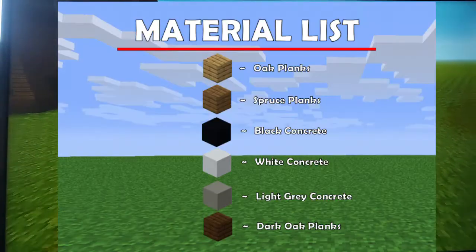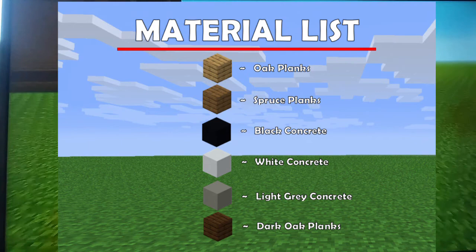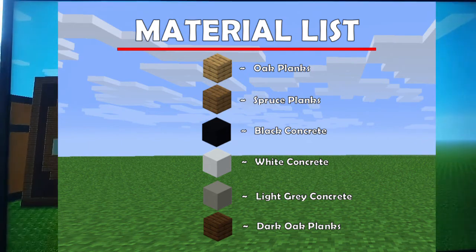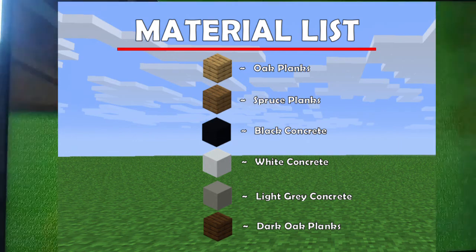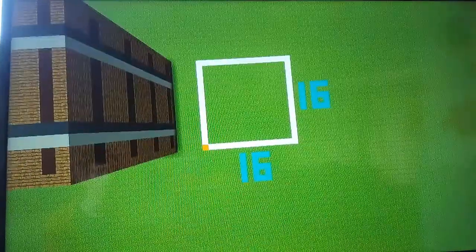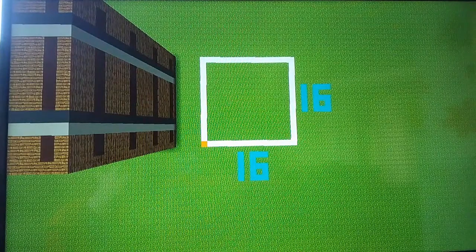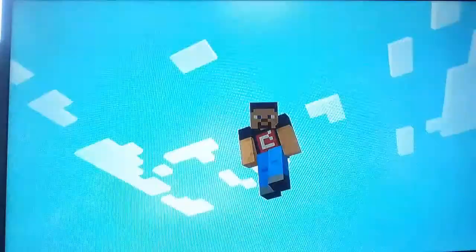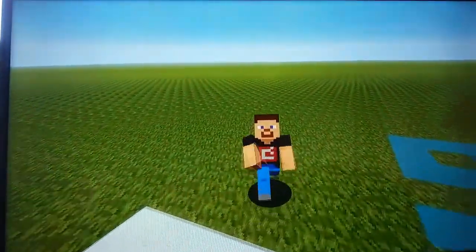Before we start building, here are all the materials you'll be needing to make your crafting table. Make sure you grab all of these — this will be for the entire crafting table. The block space you'll need is a 16 by 16 grid on the floor. Make sure you make this in your world; it will help you very much. Once you've grabbed all the materials and made your grid, we can begin.